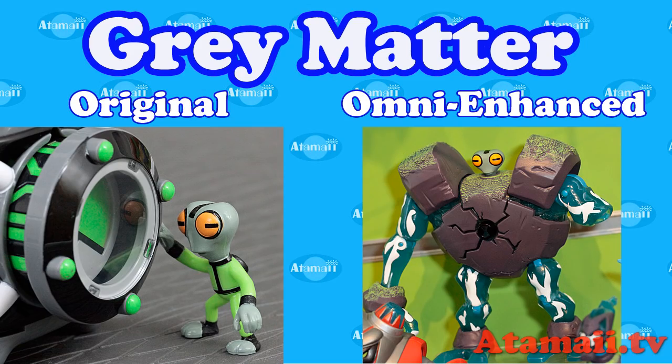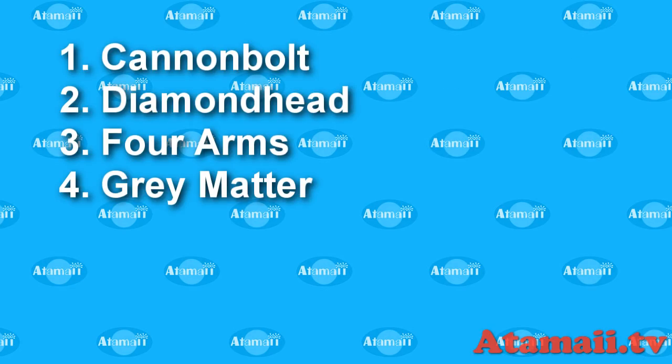Number four — Gray Matter. Original Omni Enhanced: he's still got the tiny head, but now he's got these big blocky structures. You may notice he's missing a left arm — that's just a toy prototype. When you buy him in the store he's going to be just fine, don't worry. That's going to be Gray Matter, number four.